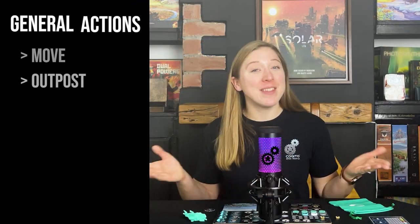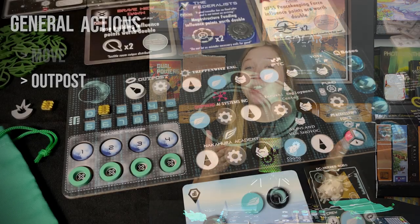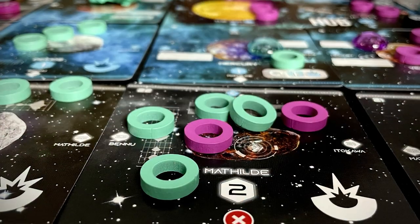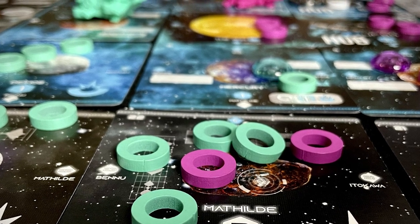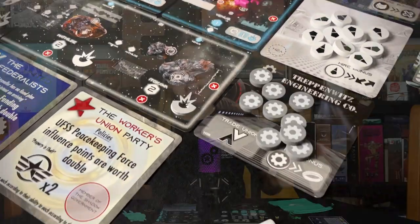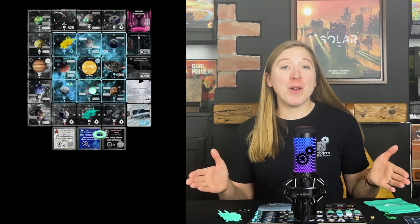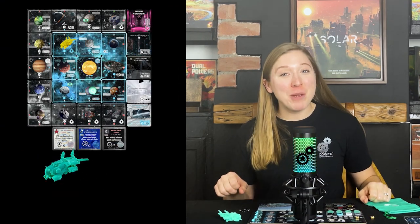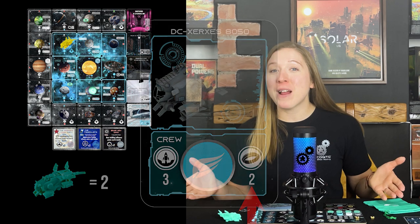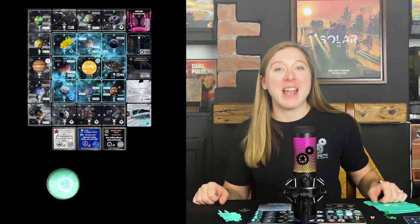Now onto the second general action, the outpost action. You'll need to remove a general worker and an engineer from this area of your player board to take the outpost action. This action allows you to manipulate your outposts and build your presence in the different zones of the solar system using the outpost cards. Increasing your presence in different zones is one of the most important paths to victory in Solar 175. Each zone can give influence points to the player or players who have the most presence in it at the end of the game. Outposts are worth one presence each in the zone they are placed, and your ship is worth two presence in the zone it ends the game in. Bases you build can also increase your presence in each zone, as we'll discover later.